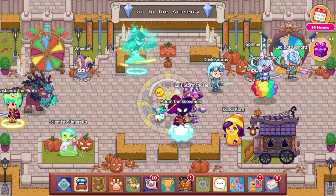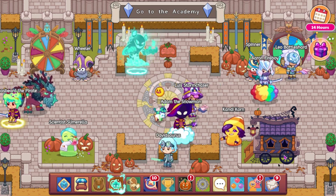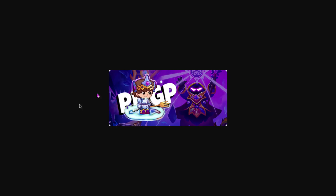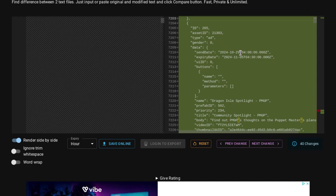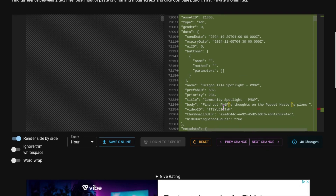Next up, the Wizard Watch post for this month's content creator has been added to the CDN. I don't think it's in Wizard Watch yet. It is going to be Prodigy Math Game Player. The video that is going to be here is: Prodigy Math Game, The Puppet Masters, New Plan Explained. It says it's going to come out tomorrow, October 29th, and expire on November 5th. It's going to say Dragonite Spotlight PMGP — find out PMGP's thoughts on the Puppet Masters plan.